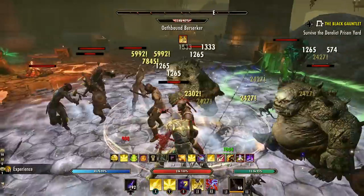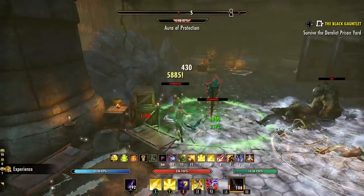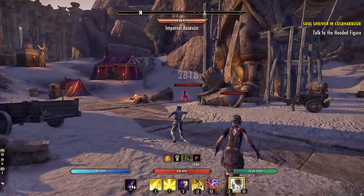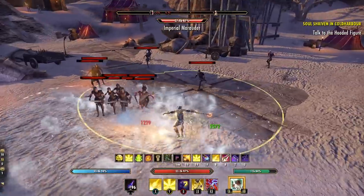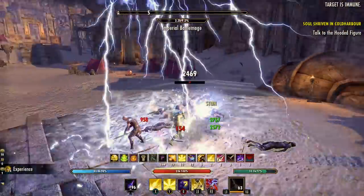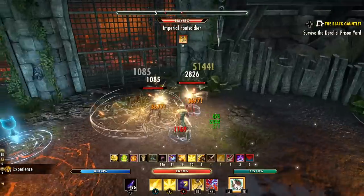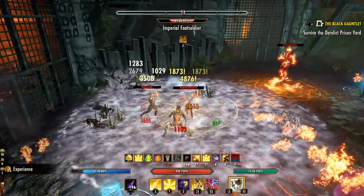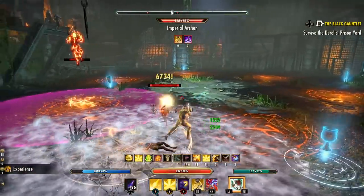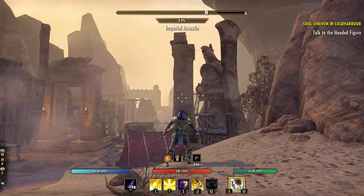Welcome back to the channel. My name is Hack and you are checking out a brand new Magicka Templar solo one bar build for the Elder Scrolls Online. This is part of our Grind God series for ESO - basically powerful builds that put out a lot of AOE burst damage whose only job is to kill off a lot of enemies as fast as possible.